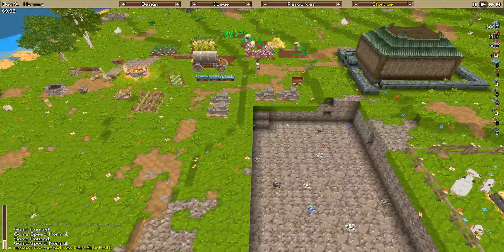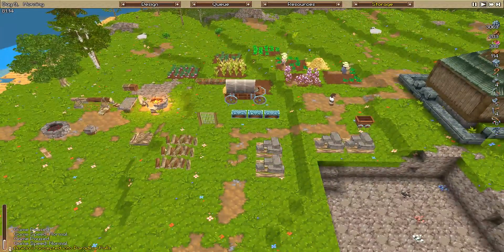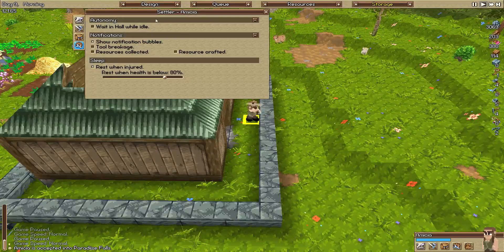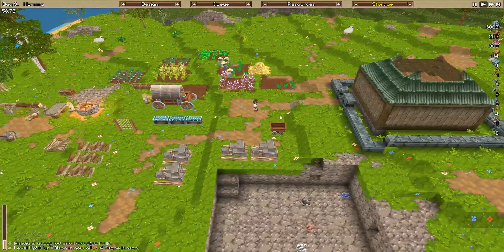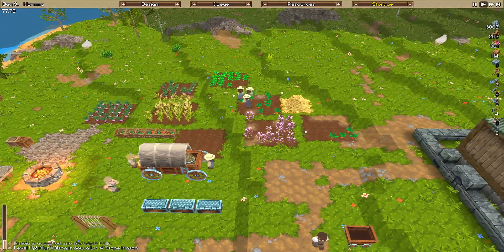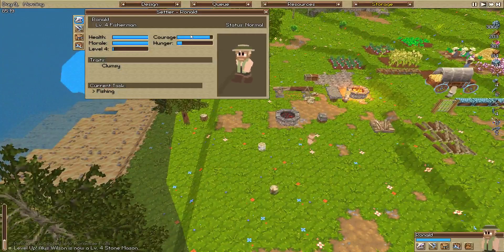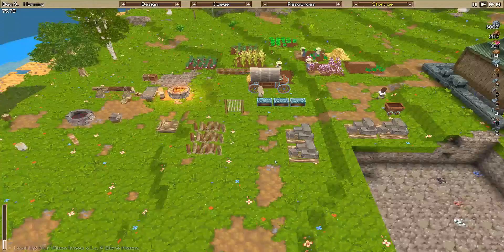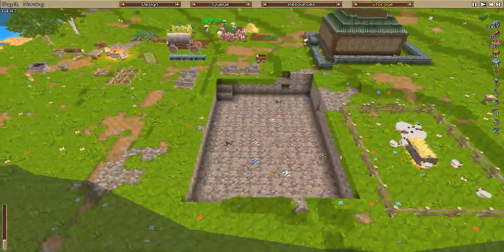We're waiting on our brick production to come in because we don't actually have any of those, which is totally fine. We're going to jump into Amicia's settings - waiting while idle. We're getting some extra farming up and running, which is good. We've got Ronald obviously still chilling out over here fishing - pretty good job. He's level 4 fisherman, so we're going to leave him on that job for a while.